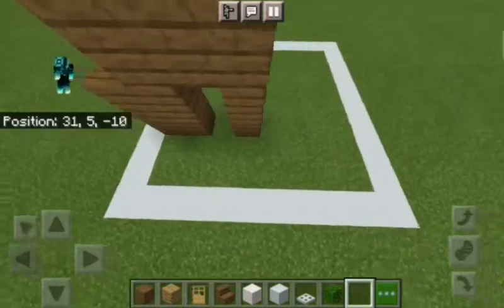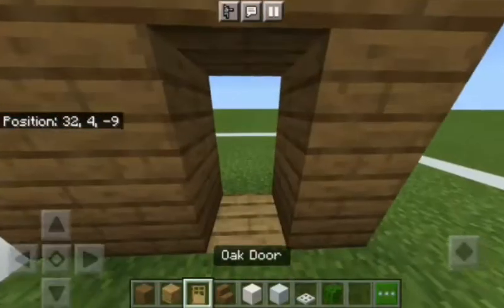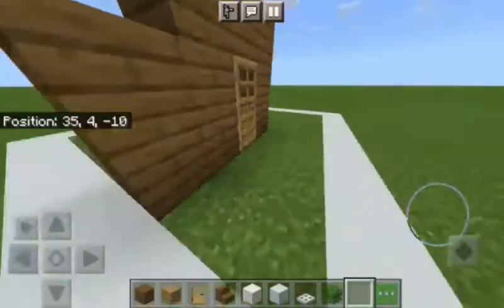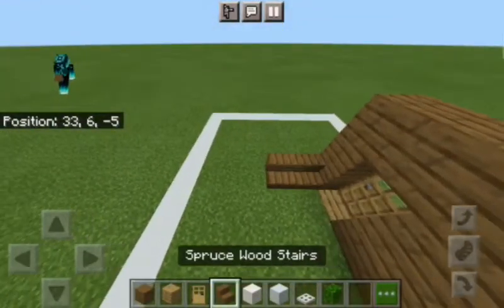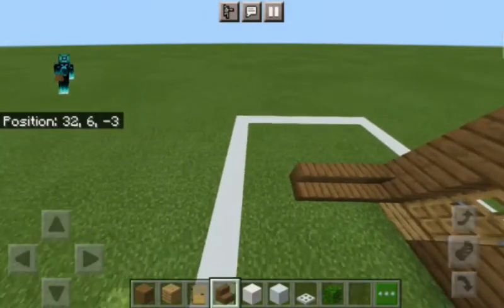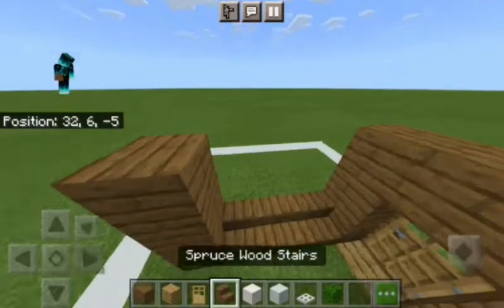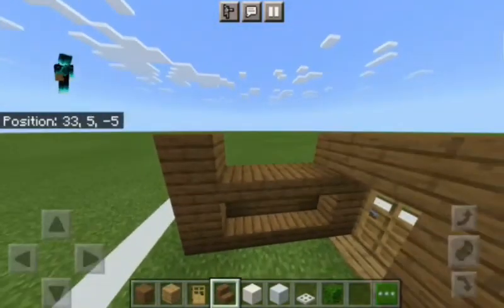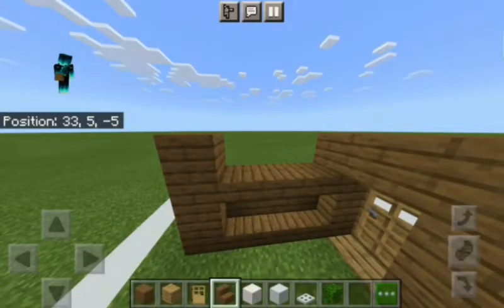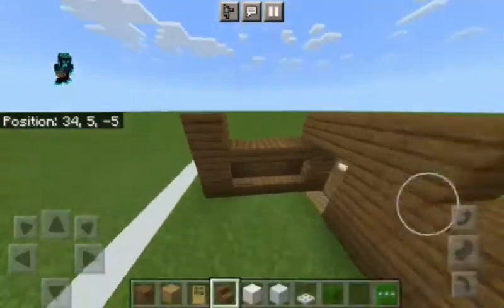After that we need to place an oak plank over there and a door, then hop to the side. Place three stairs — yeah, just place three stairs over here, upside down stairs. You'll get something like this.